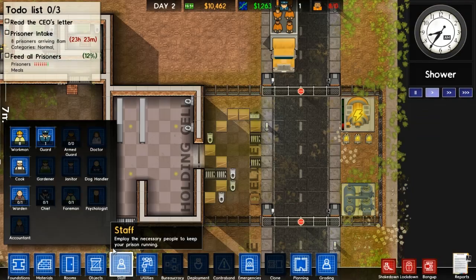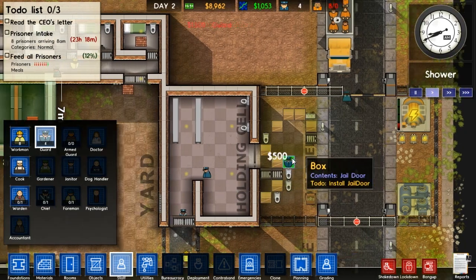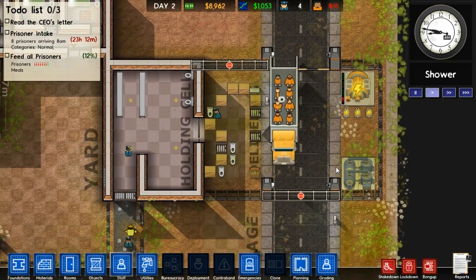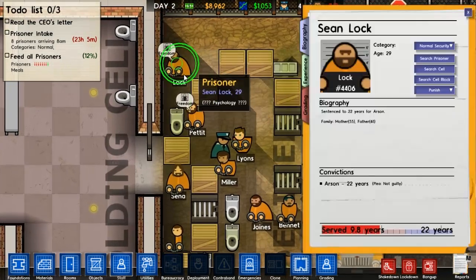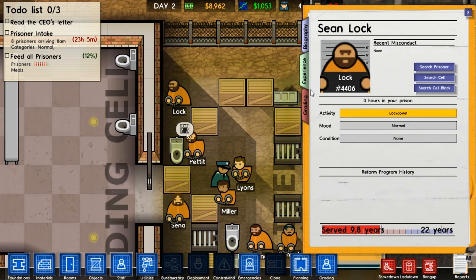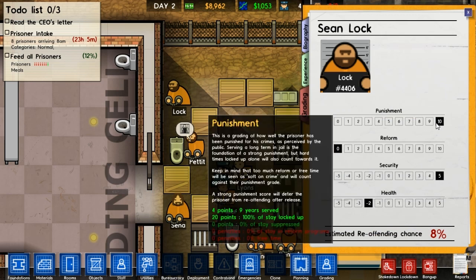Let's have two more guards - three more guards, why not? Feed all prisoners. Okay then. Welcome prisoners. We have a lock. They've got the bio, and then they've got all this stuff here. Experience, grading, punishment - ten. How well the prisoner has been punished for his crimes. He's been punished pretty hard. Reform though - grading how well you have attempted to reform and rehabilitate the prisoner through the use of reform programs. Security level five - the grading represents how well you have kept this prisoner safely locked away.